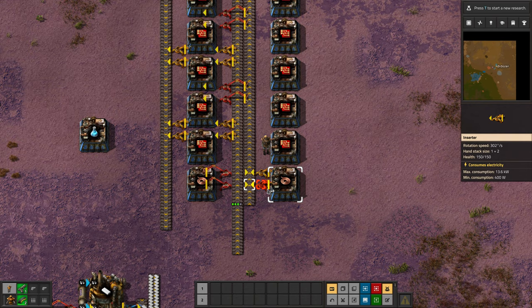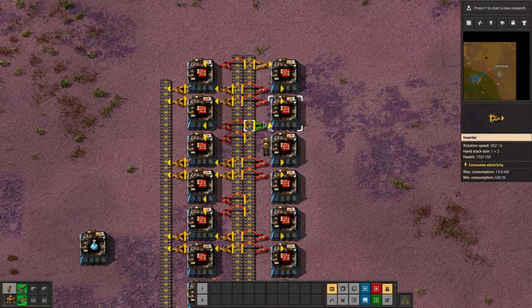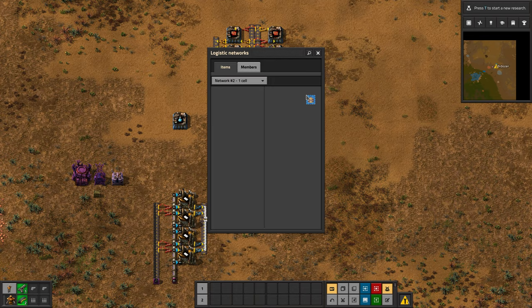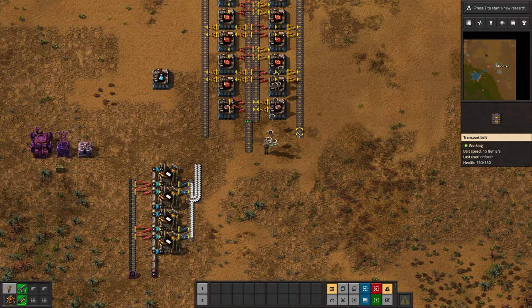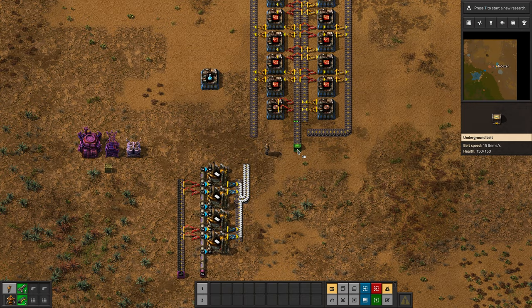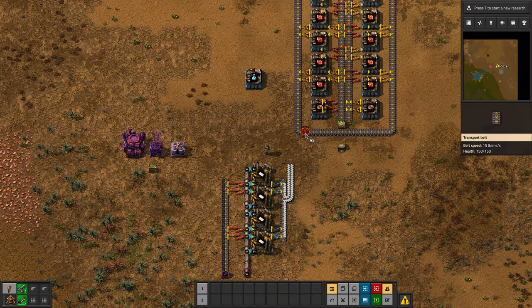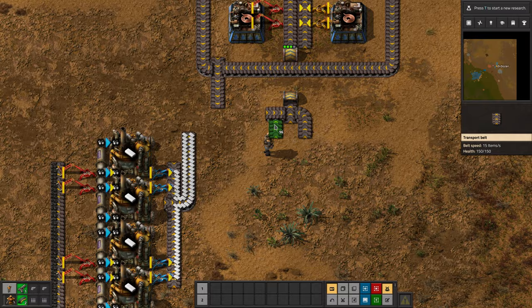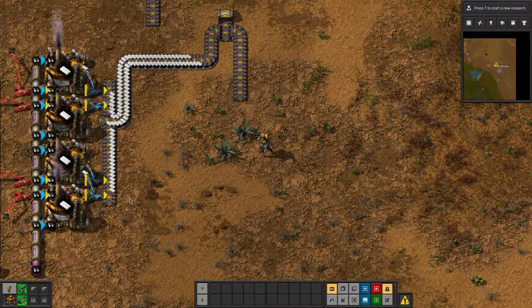So that will go out to there. And then we can take this and join these up. Red circuits are made in very low volume, so this belt here would be made by joining a plastic line and a green circuit line. And then we can consume the result here, though this won't work yet because it still needs copper.